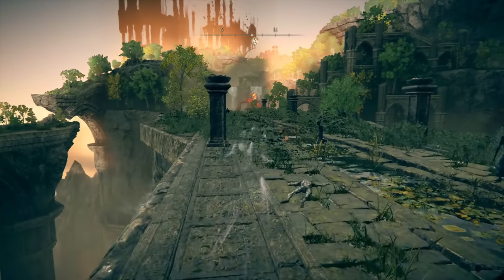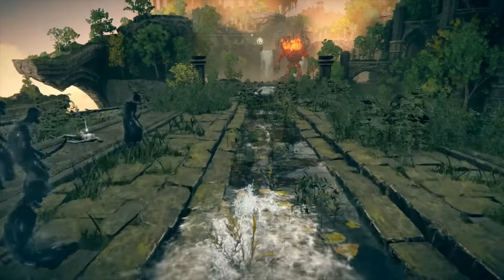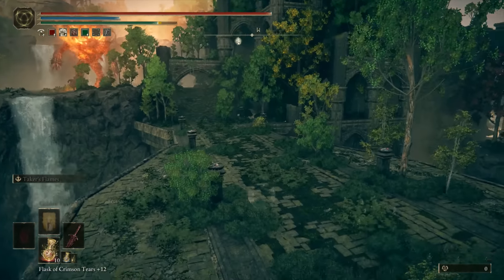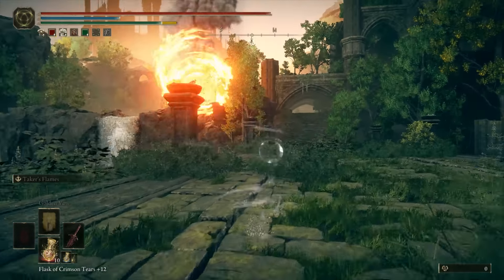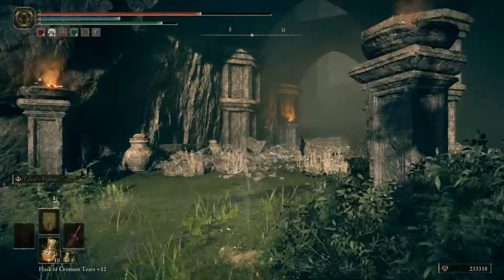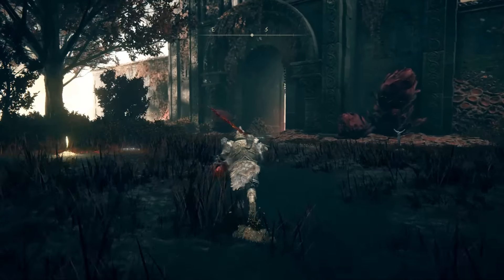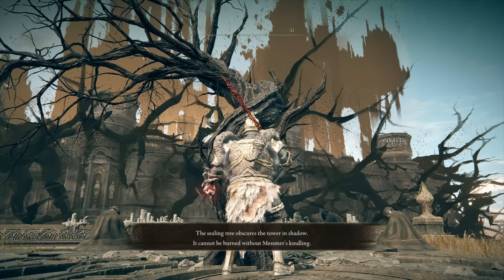I already made a video about that part, but I saw a lot of comments asking how to keep progressing after that. I just went over the bridge and kept running straight. Go over here, hop down, make a left past the burning dude, and that takes you to the next site of grace. The site of grace is over the hill, then go through here and you make it to where you need to go. After going through a rot area it spits you out at the Church of the Bud, which takes you to the tree you need to burn down — and this is where you'd use Messmer's Kindling.